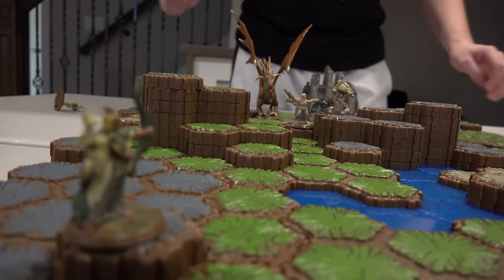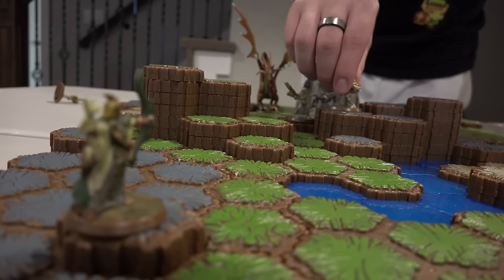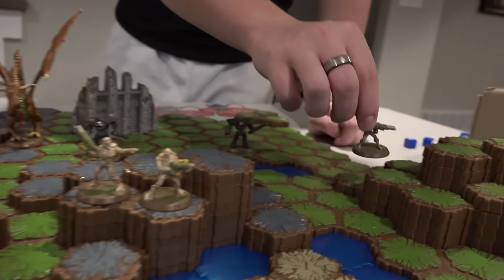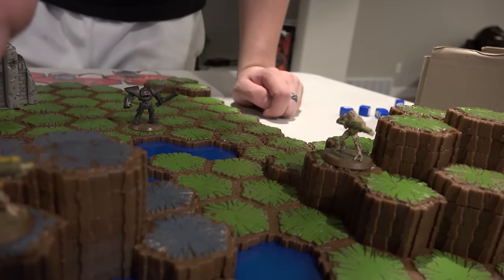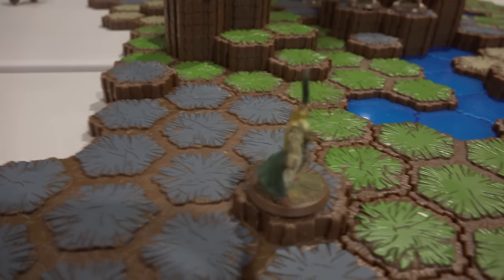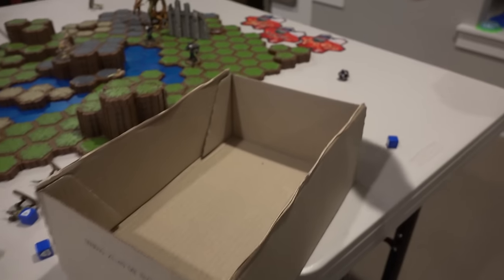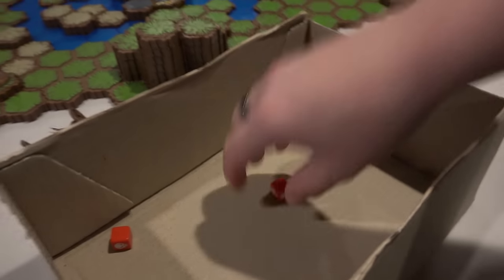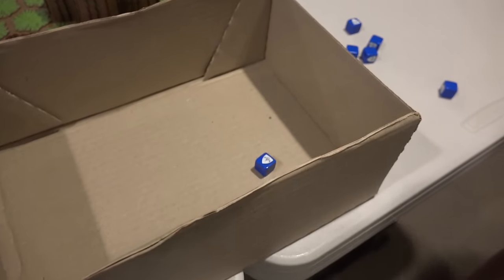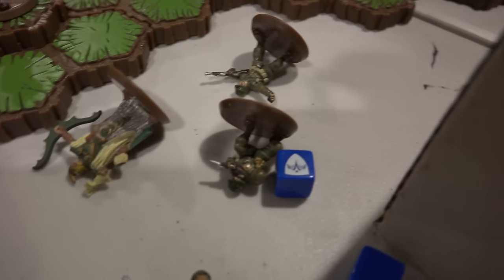My turn. We're going to use both of these Morrow Warrior guys and attack Savaris. Three attack because of height advantage, and I've only got a defense of two. He missed on the first attack — thank goodness. And then the second one — two attack — I have to roll two shields to stay alive, and he's dead. Goodbye Savaris — I just lost my elven ranger.